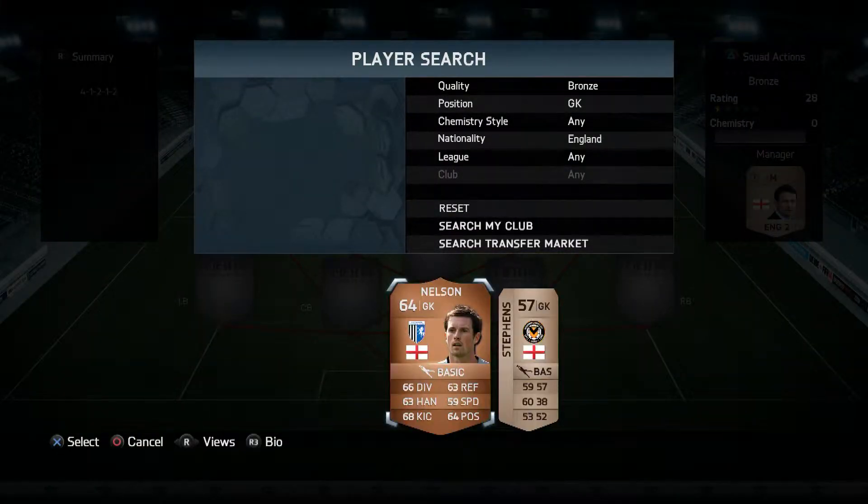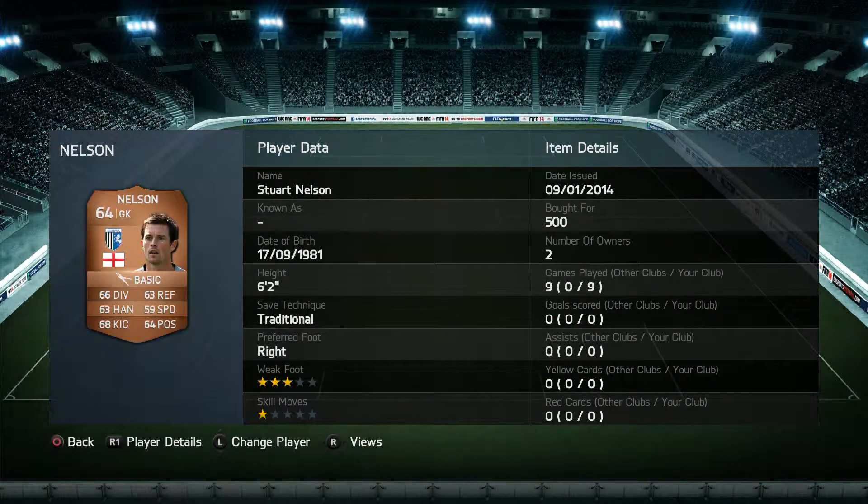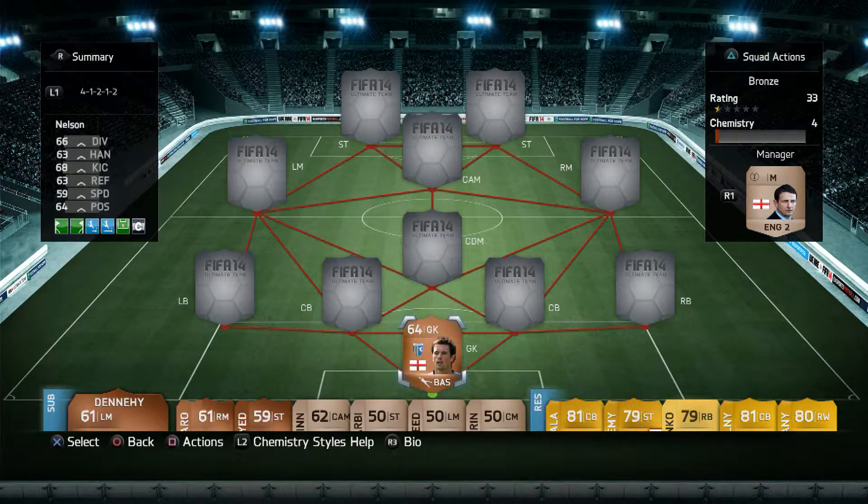Jumping straight into it, first off in goal we've got Stuart Nelson: 66 diving, 63 handling, 63 reflexes, and 64 positioning. A little bit slow but not for a bronze keeper. He's six foot two, three star weak foot, which is handy enough when you get a little bit under pressure from the opposition.